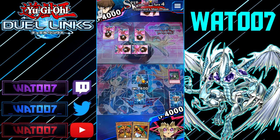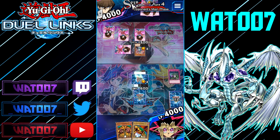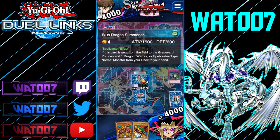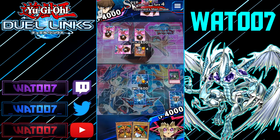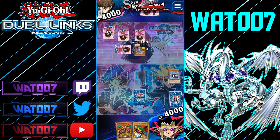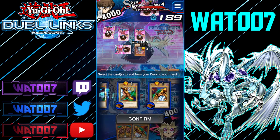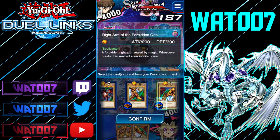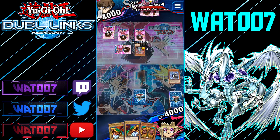He sets another Defensive — I'm perfectly fine with that. He's playing Ninjas, which is pretty cool. I respect it. We're going to add the Right Arm of the Forbidden One because you need the full hand. So we have three pieces of Exodia — one in our Grave and one in our deck. We just need a Regretful Rebirth and we're good.